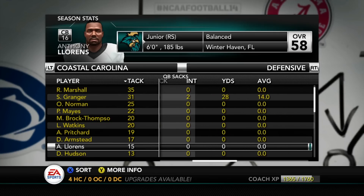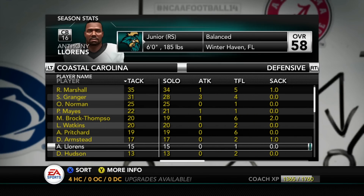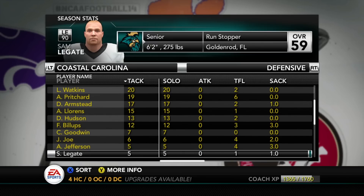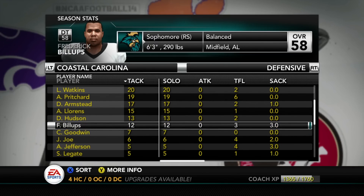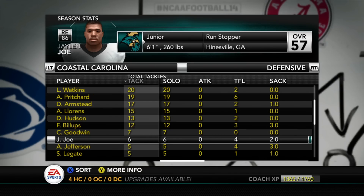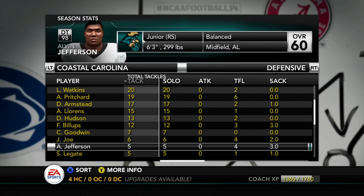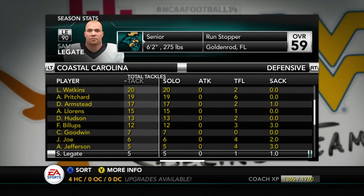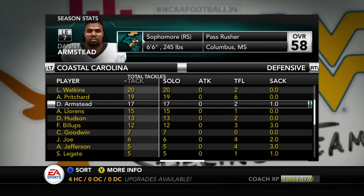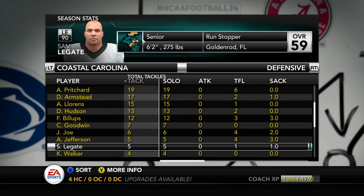Landon Watkins is getting a lot of tackles from the slot position. Danny Armstead at left end is having a really good year. Anthony Lorenz, since moving to slot corner, has just been a gem — so many plays in coverage and in the box, and he's got another year under us. Frederick Billups from the defensive tackle position has 12 tackles and three sacks. At defensive end though, Jalen Joe isn't even a starter but has two sacks and six tackles, while starter Sam Legate isn't doing it for me.